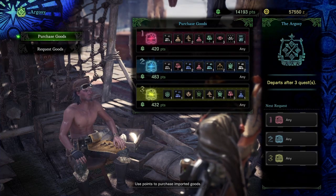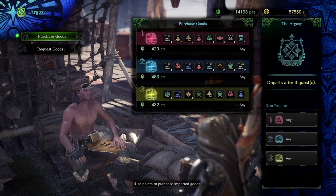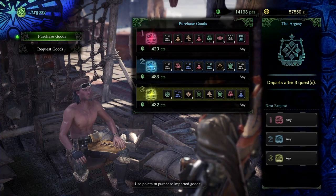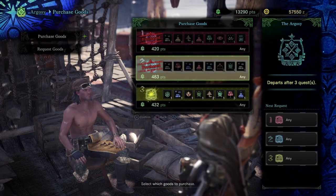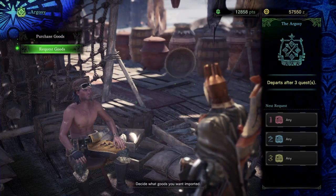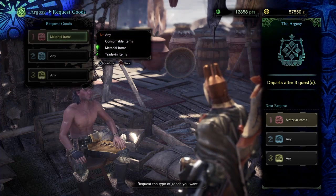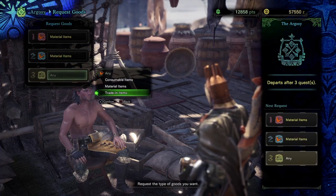Just like other monster hunters, I can set this guy out and after a few requests he'll come back and I can get pretty good goods from him. I'm gonna get all of them and change up the requests from anything to some material stuff and trading goods.